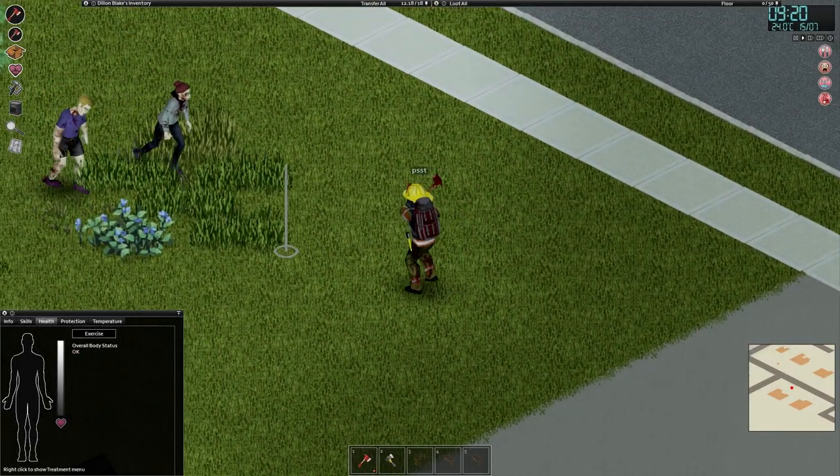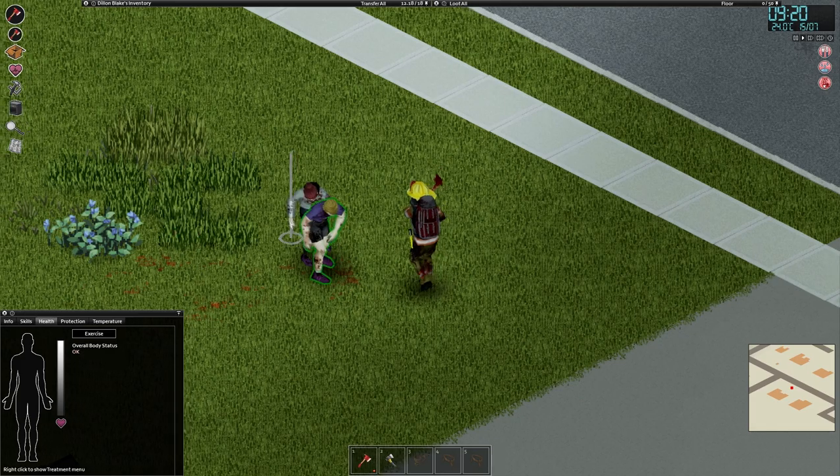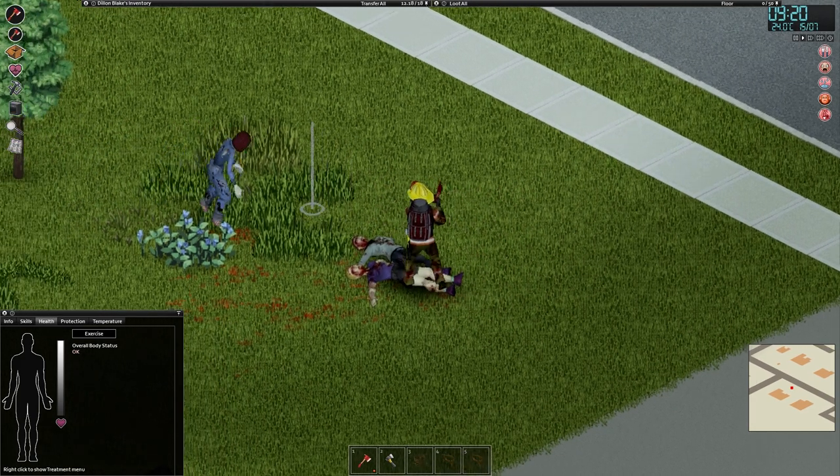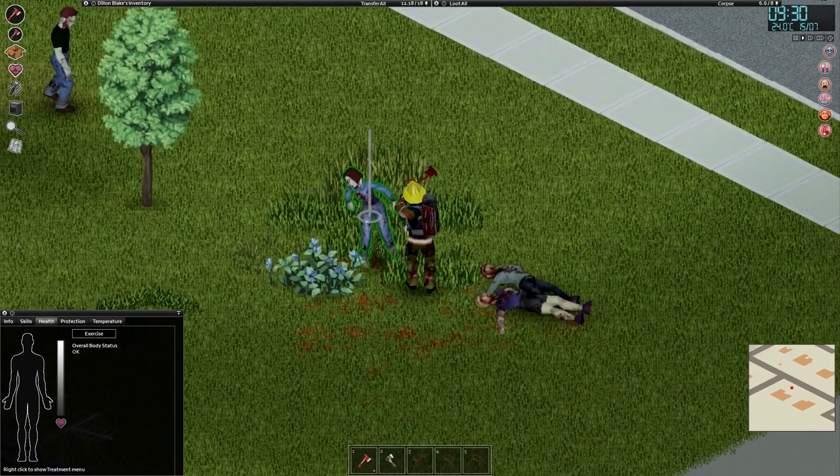Two-handed weapons hit way harder when you swing them at maximum reach instead of waiting till zombies are right up in your face. Swinging them with plenty of reach also helps to maintain the durability of your weapons.